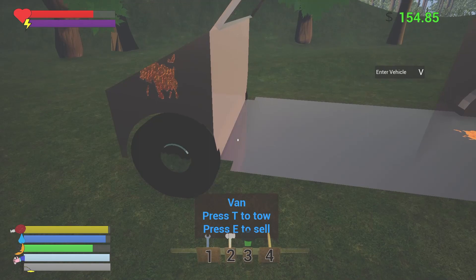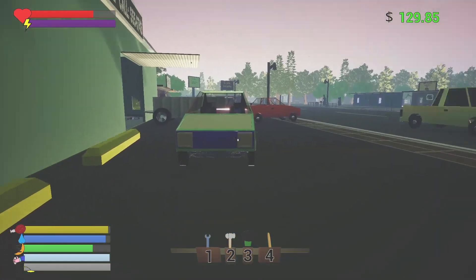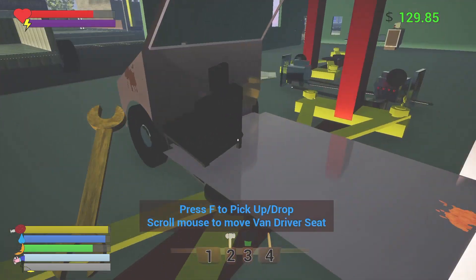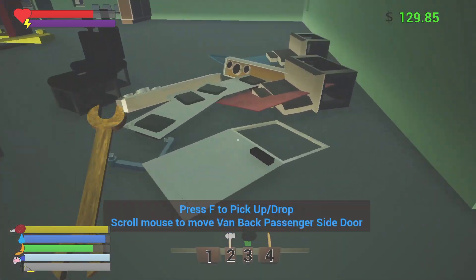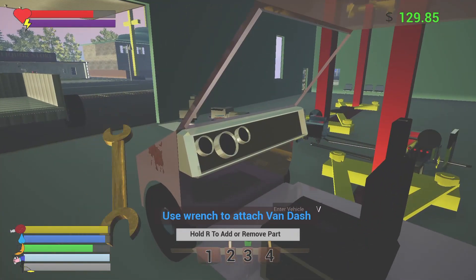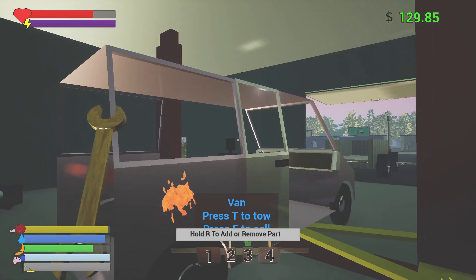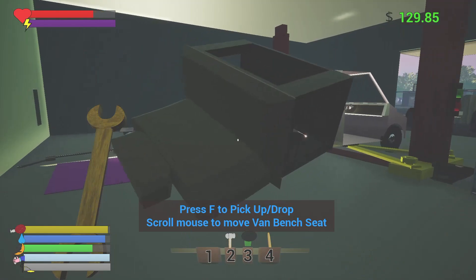Maybe we'll tow the van and throw whatever parts we can on it to the auto shop. Got a driver's seat - probably go out collecting some more parts too. We've got an abundance of parts for events so maybe it's time we get rid of some of these. The more parts we get on, the better the value. Those ones are spawning without paint, which is kind of weird - probably just randomly that color.